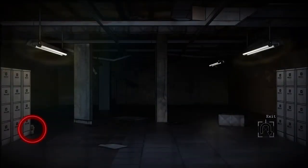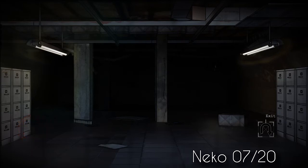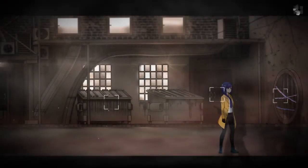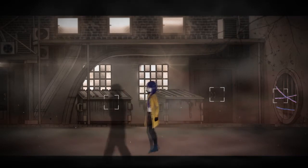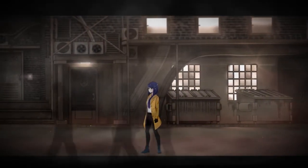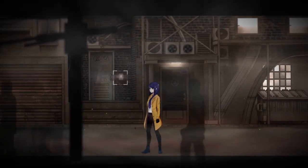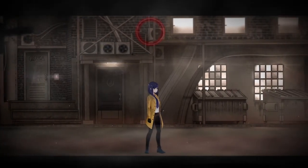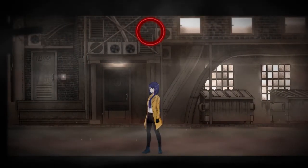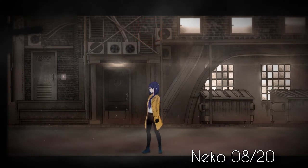Another cat can be found in the warehouse after the tutorial area. And not only that, there's also one more in the street that you don't find until after the tutorial — or rather, it's not there before that. It's really hard to see, but it's right in the middle of here. Cat is right here.